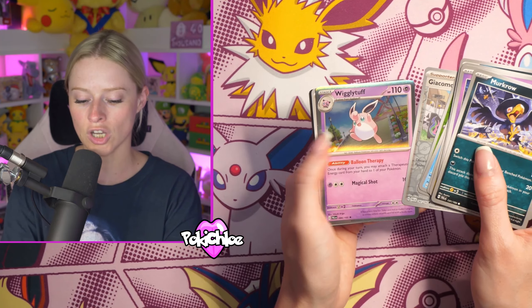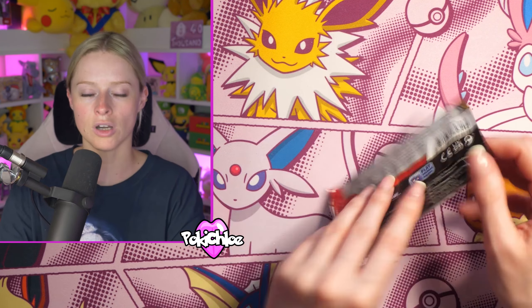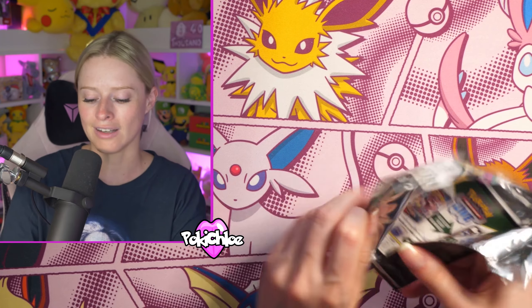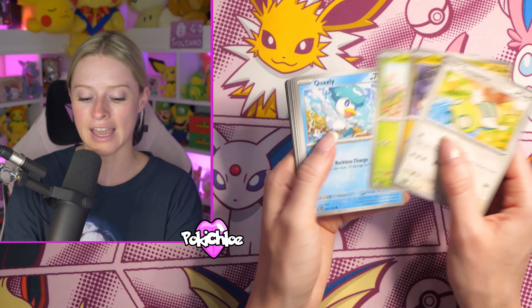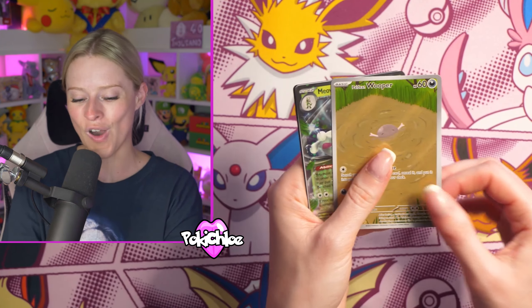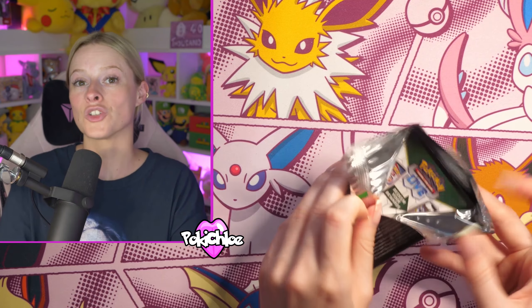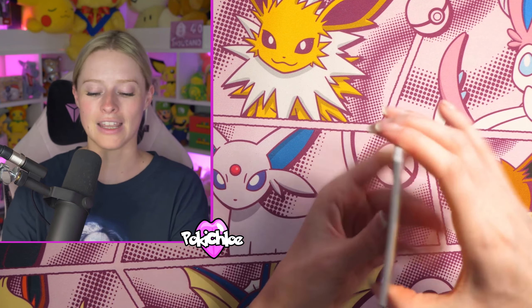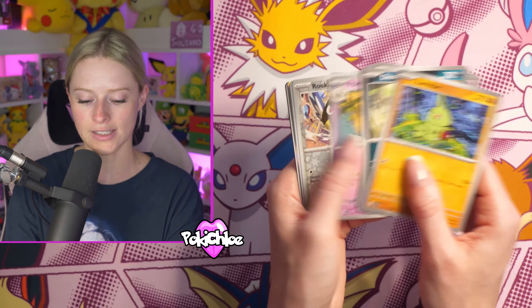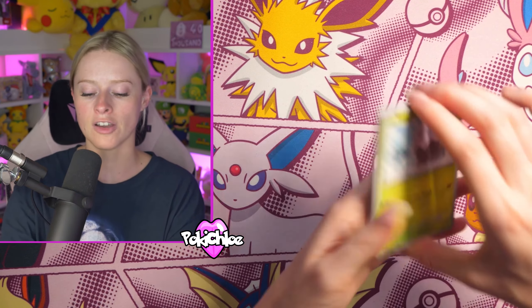I'm still going to open the Japanese 151 and have a good time. There's lots of Charizards coming — we've got a Charizard in Obsidian Flames as well. Pokemon 151 will be the first holiday set from Scarlet and Violet. We get the Paldean Wooper followed by the Meowscarada EX! Where we left off with Sword and Shield, we had Crown Zenith, which was just literally too good to be true. I think they're going all in for the first holiday set of Scarlet and Violet with 151.